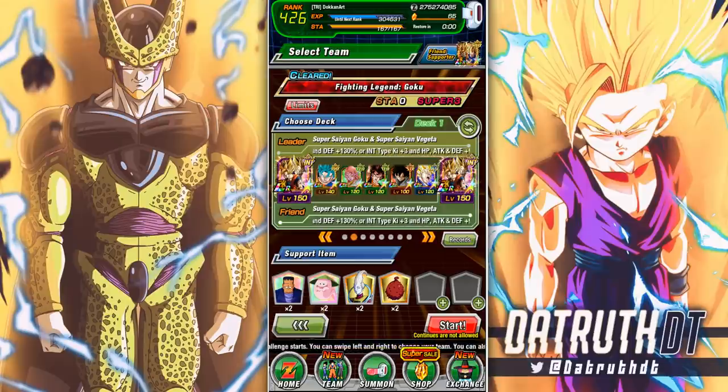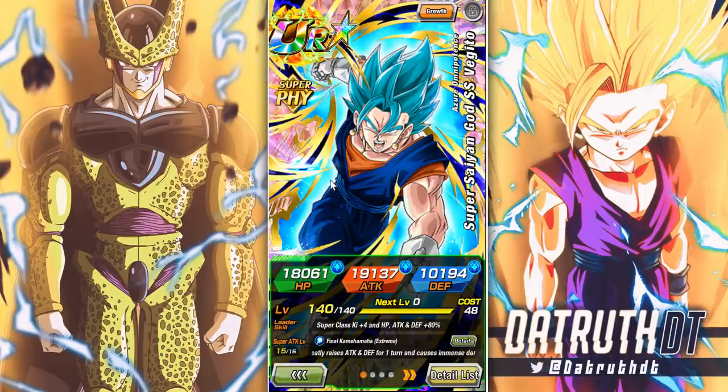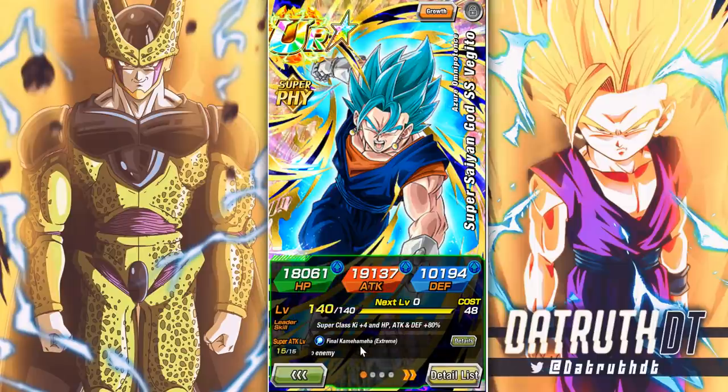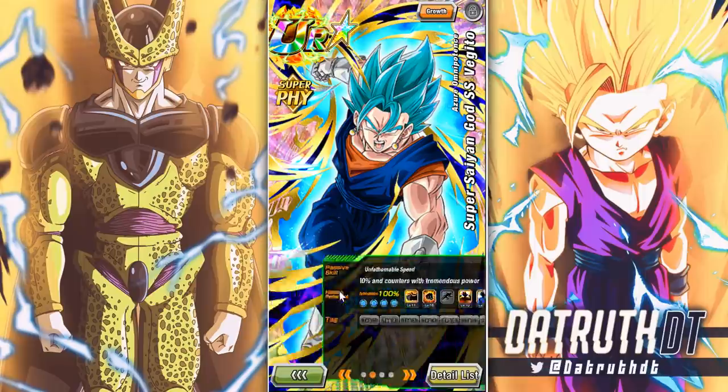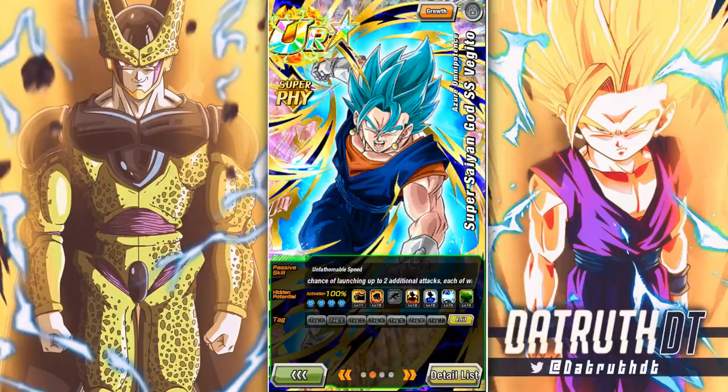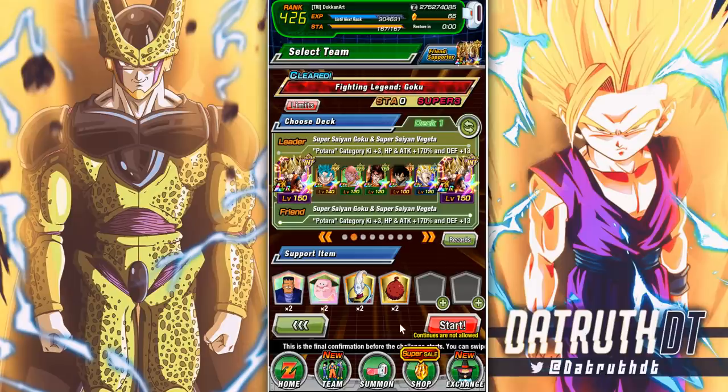We're back for another Dokkan Battle video and they decided to go crazy this time. We have Physical Vegeta Blue's EZA. His leader skill is Super Class Ki 4, 80% of stats — the leader skill doesn't need to be crazy. He greatly raises attack and defense for one turn, which is huge with his EZA stats. His passive gives him 40% attack and defense at the start of turn, and they increased his damage reduction up to 40%.